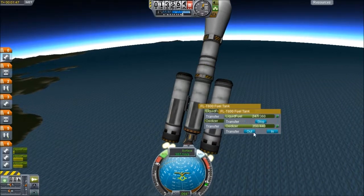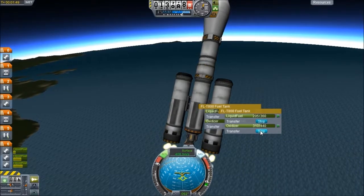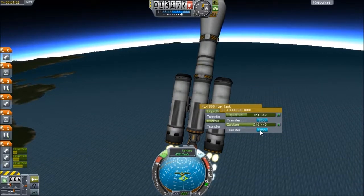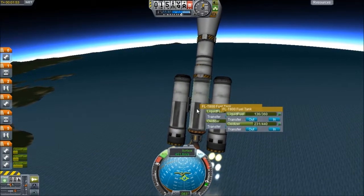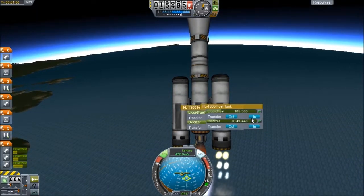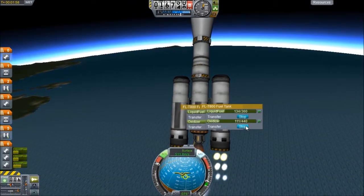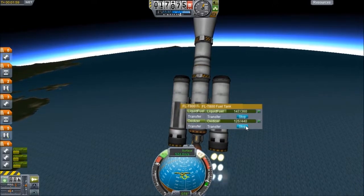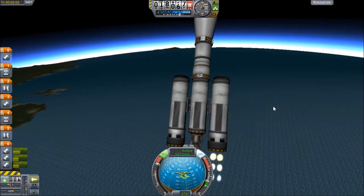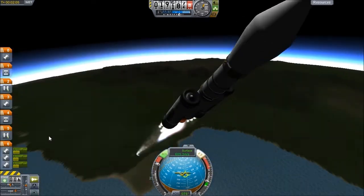We're nearly out of fuel again on the LV-T45 engine because the Rapier engines are so efficient, so we're going to transfer more fuel. We're in thinner atmosphere now so of course it affects us more. Just bringing it back over to the middle — trying to keep those two fuel levels equal, which I'm really bad at.